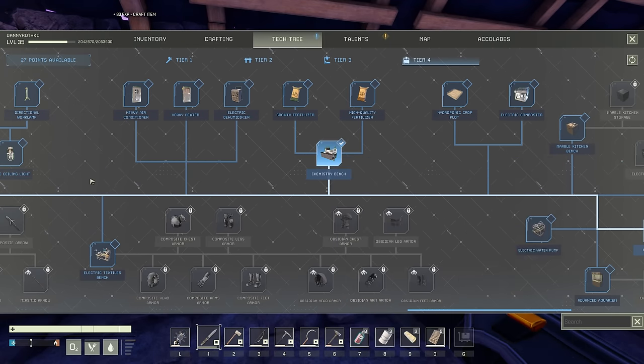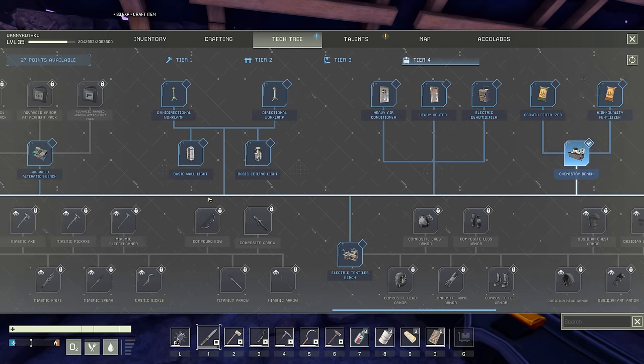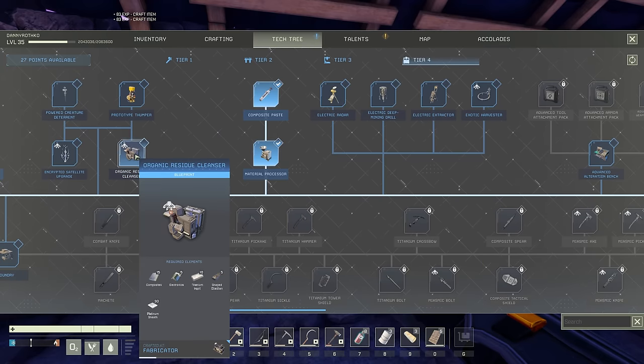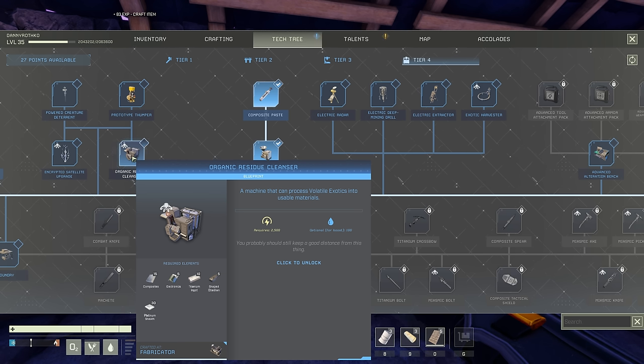So, 20 electronics, some refined wood, some steel. And then for this, 5 more electronics — that's a total of 25. 10 titanium, and then 30 platinum sheaths, which is quite a bit of platinum. I don't know if we have enough for that right now, but we'll take a look into our stores.